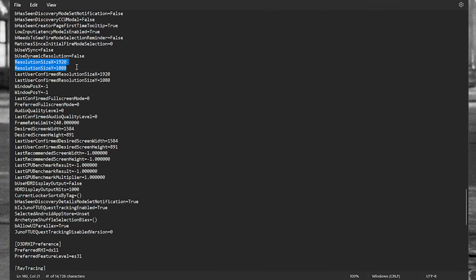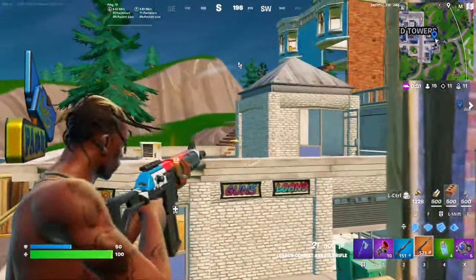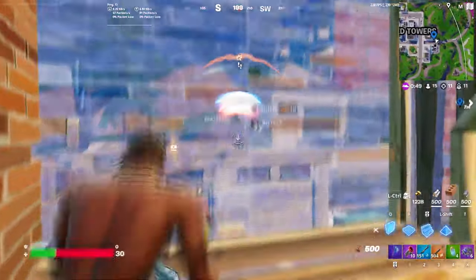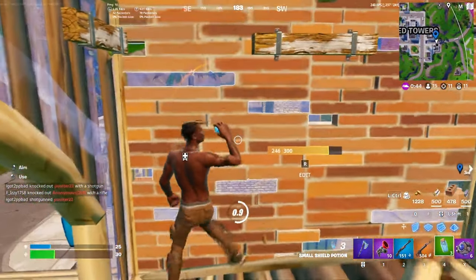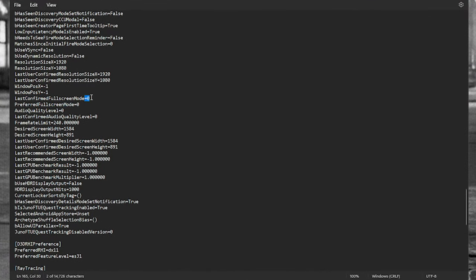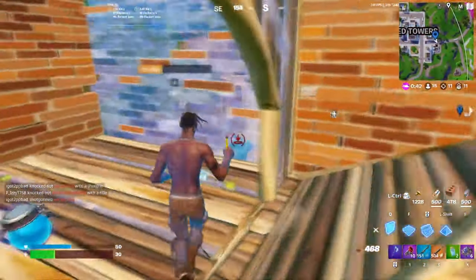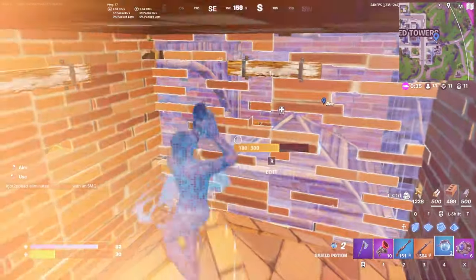Resolution Size X and Y, and Last User Confirmed Resolution Size X and Y — have these on 1920x1080, which is native. It will give you the lowest input lag. Most of you are not doing stretch res properly, but I did do a video on that. Make sure 'Last User Confirmed Full Screen' is also set to zero — you want to be in full screen.